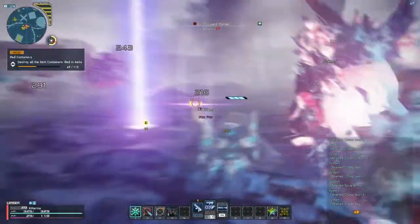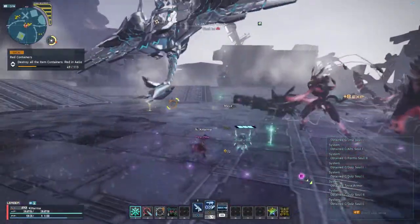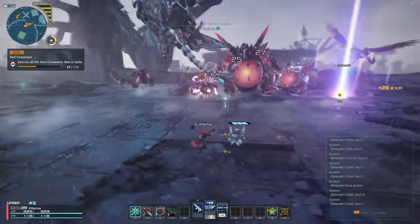Keep doing this until you're at four bars, and at that point refer to step four: drop what you're fighting, sprint straight for the trial, clear it, and enjoy your burst.